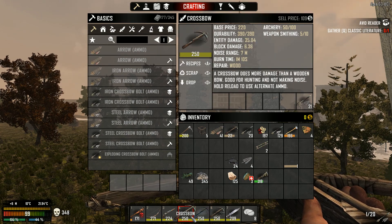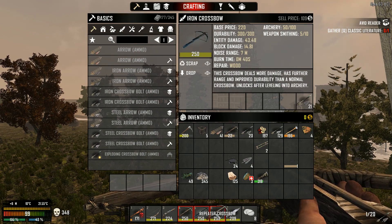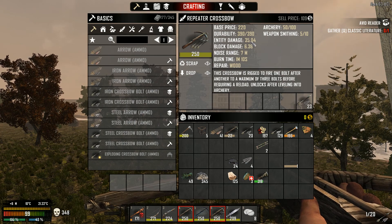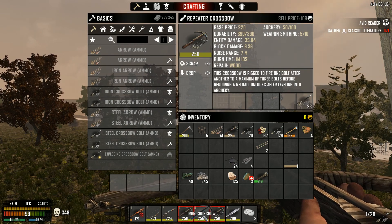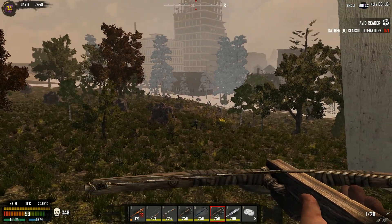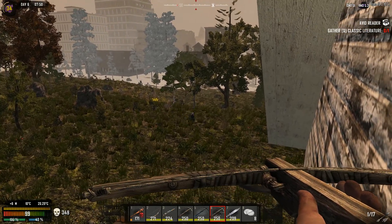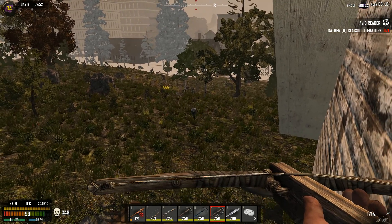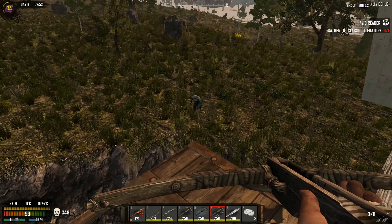Entity damage is 35 for the normal crossbow at level 250, and that one does 8 points more damage. The iron crossbow has entity damage of 43.5, the ordinary crossbow does only 35. Overall I think the repeater crossbow is much better because you can shoot three bolts in a row before reloading. Bam, bam, and bam - okay, I'm not sniping at all.